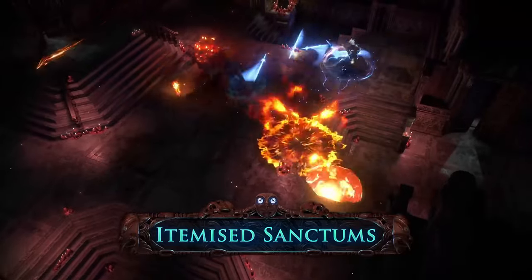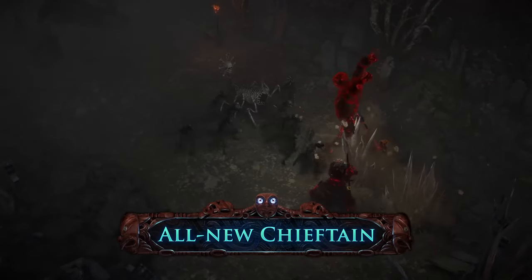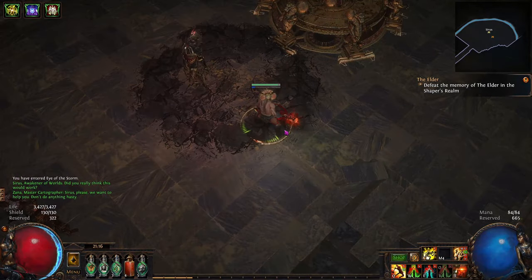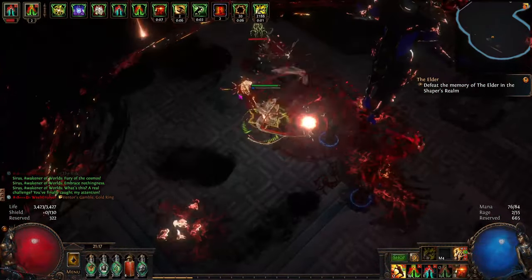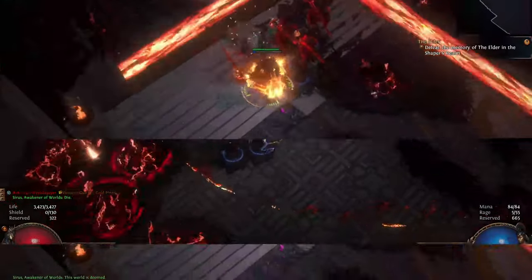Alongside this new content, there are some big changes we're making to existing content, including some updates players have been long asking for. One of the most exciting is a recoloring of the classic Cirrus fight. Players have long brought up concerns about the red-on-red color scheme of this epic encounter, so we've gone ahead and changed it up entirely. Take a look for yourself — the top version is the original fight, the bottom version is the new and improved fight.